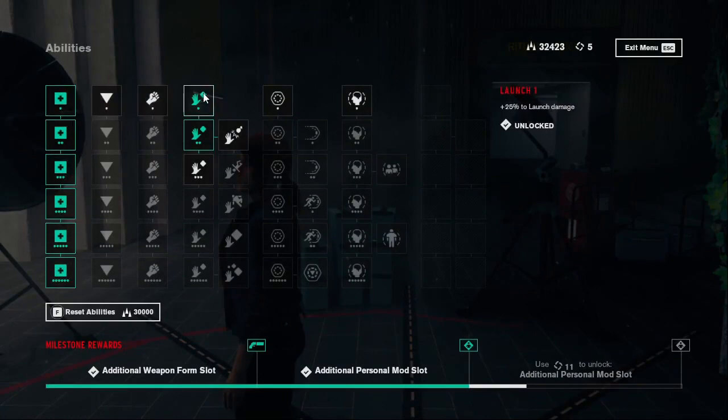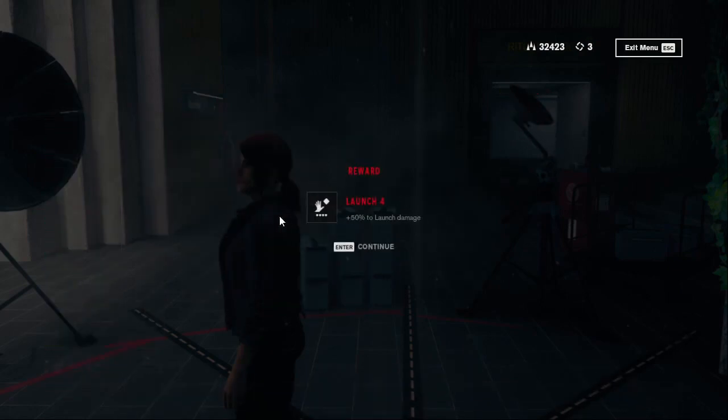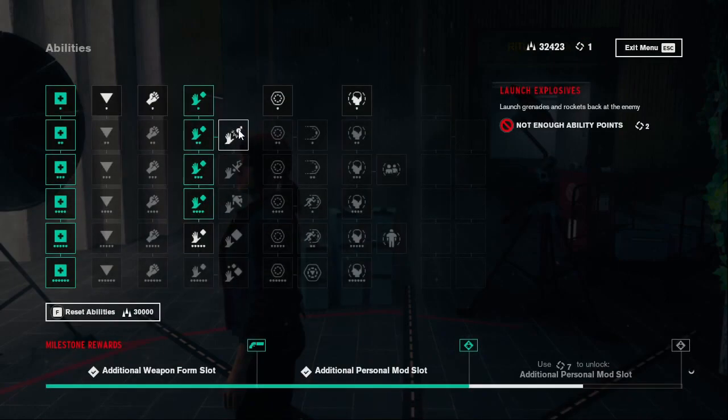I think I'm going to continue trying to maximize the efficiency of the launch ability because we make a lot of use of that. So we're going to buy that, and we then have three points left, so we can also buy that — our launch just gets stronger and stronger. We also have enough ability points to get a little bit of extra strength on one of these, but I'm inclined to save them up so I have enough to buy the next upgrade at the first available opportunity.